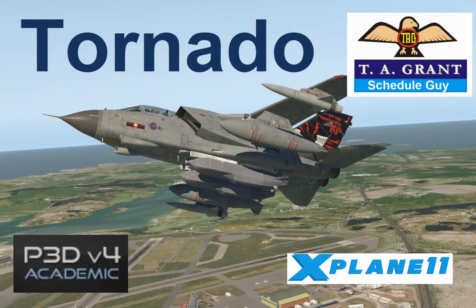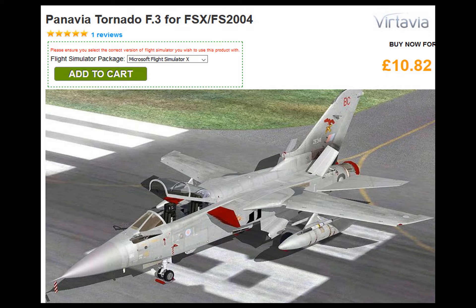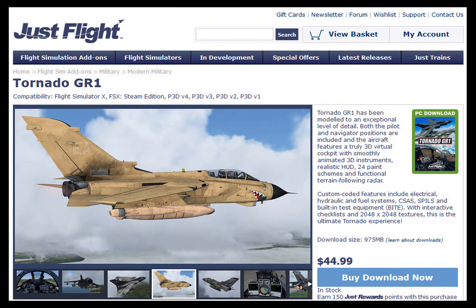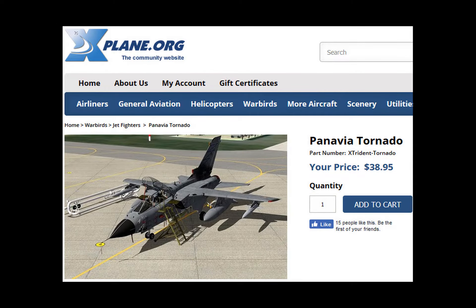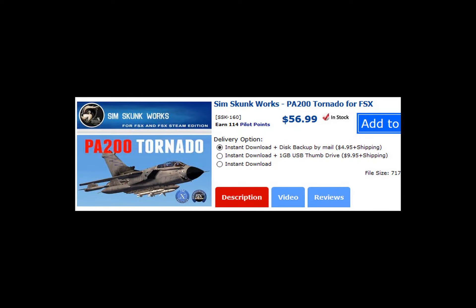Today we're going to look at the Panavia Tornado. There are presently five developers for FSX P3D and one for X-Plane 11. Iris has two good freeware models, a GR4 and an F3. Batavia has a low-priced F3 that is basic but good. JustFlight has a more complex GR1 that looks very good. X-Plane has a highly detailed GR4 that looks stunning. AFS Design has an offering, as does Sim Skunk Works, but I do not own these products.